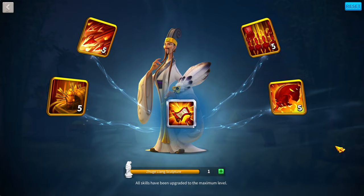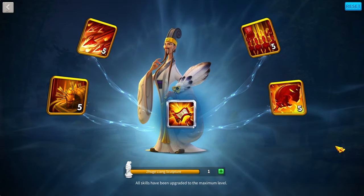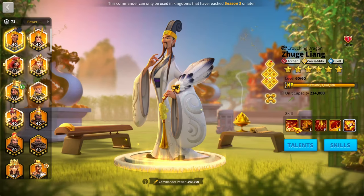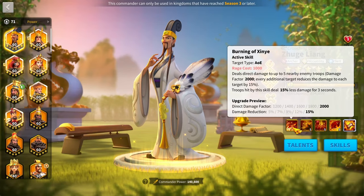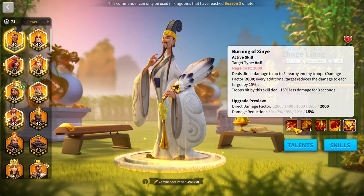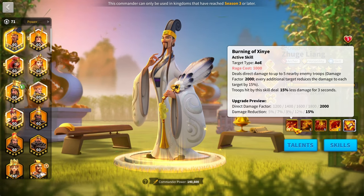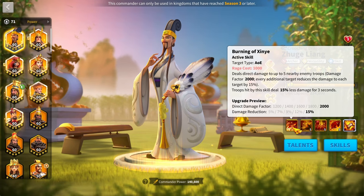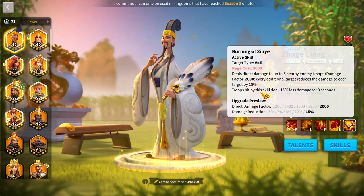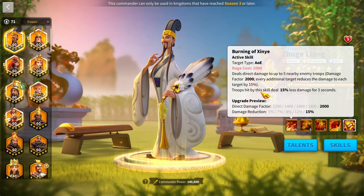Let's start off by going over Zulang's skills, beginning with his active skill. His active skill is just really strong — he deals a 5-target AoE to people in a circular area with a damage factor of 2,000.